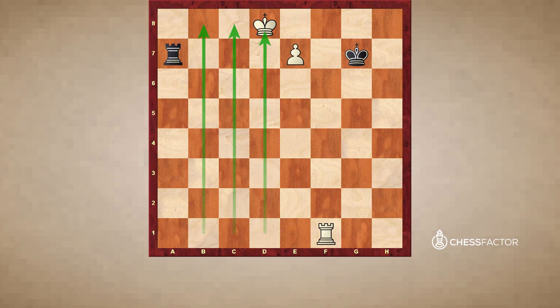Black simply checks: king d7, rook a7 check, king e6, rook a6 check, king e5, king d4, and so on. If the king goes somewhere, then simply rook e5. So now we see why rook a1 leads to a draw — because black is in time to bring the rook to the a-file, making it long.